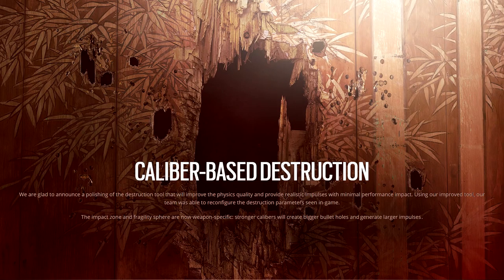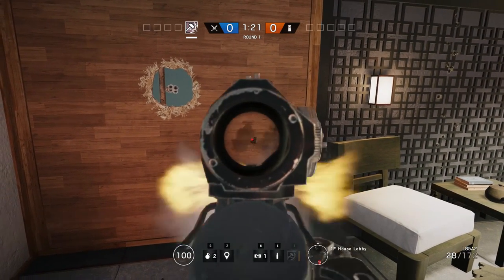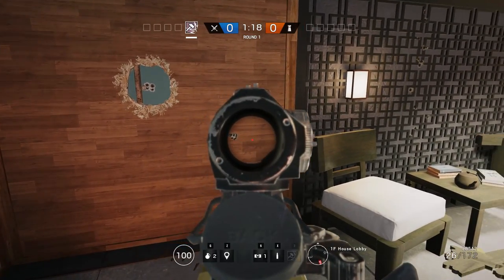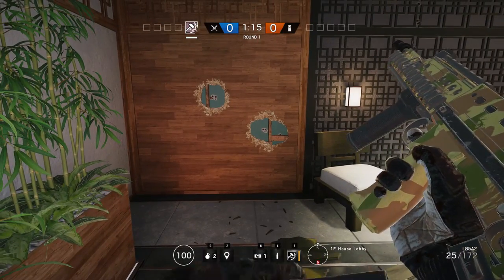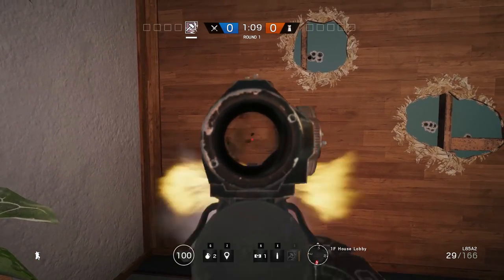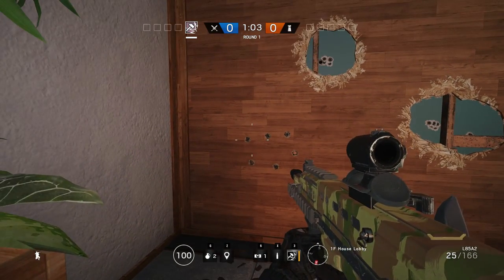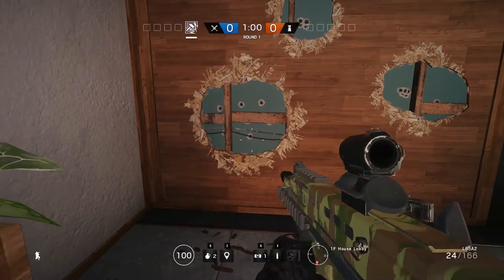As we learned in my last video, the new caliber-based destruction model in Rainbow Six Siege has two different elements: different sized bullet holes and different impulses depending on the weapon's caliber. There are five different bullet hole sizes for regular weapons and three for shotguns. The thing you really need to understand when shooting holes in walls are the impulses. Shooting a wall enough will create an impulse — a larger hole that breaks away — and those larger holes are what I'll be exploring in this video.